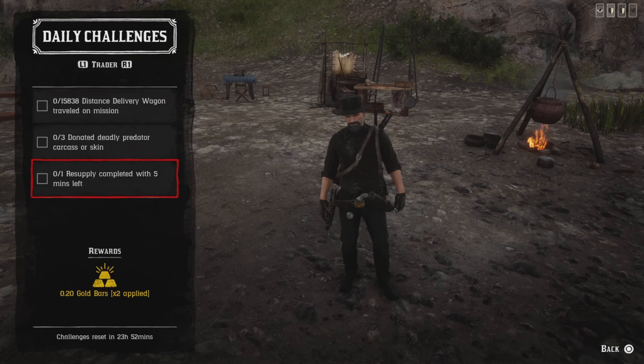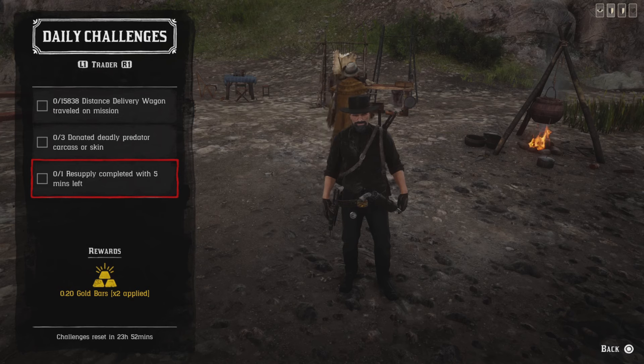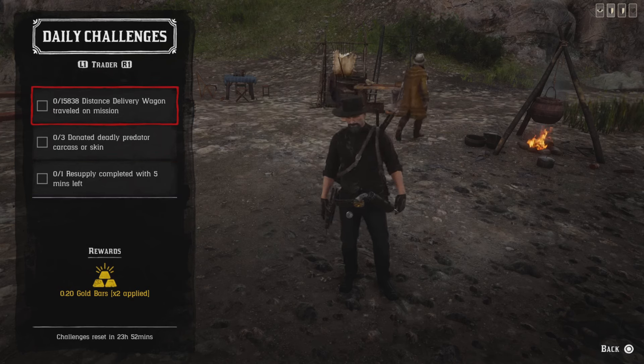For resupply completed with five minutes left — once your camp is low, go ahead and do a resupply. Don't order supplies; actually do the resupply mission and get it done with five or more minutes left on the clock.